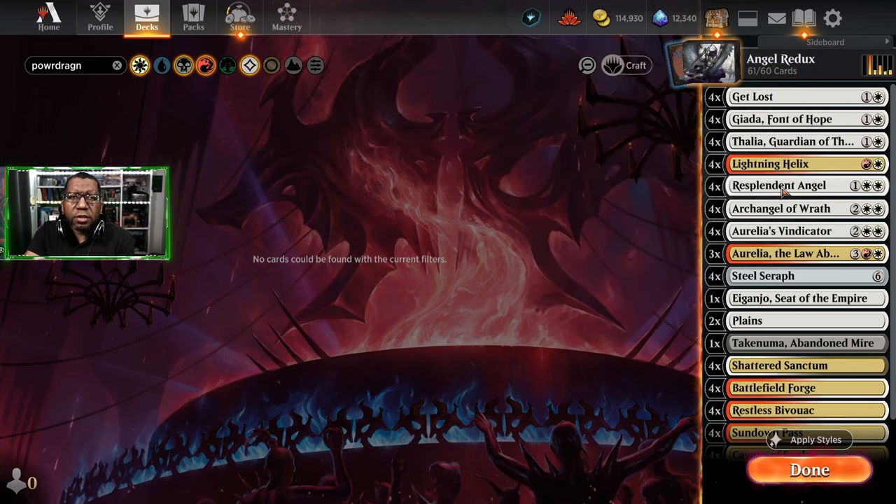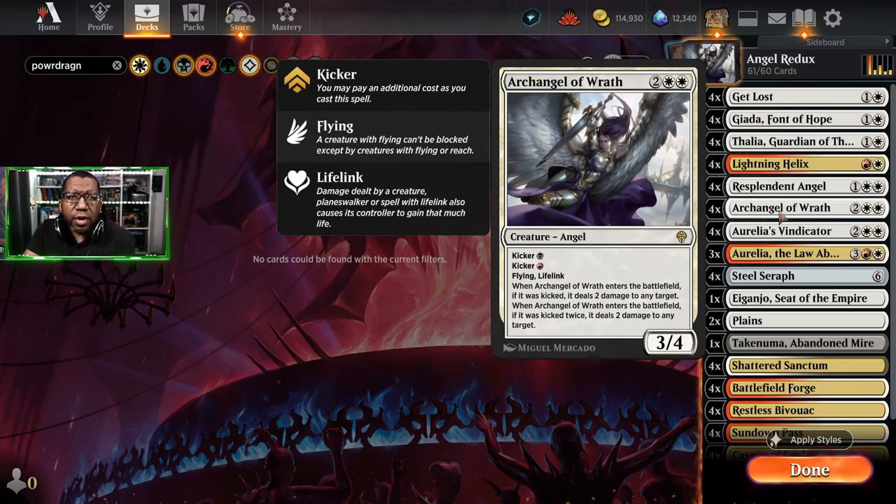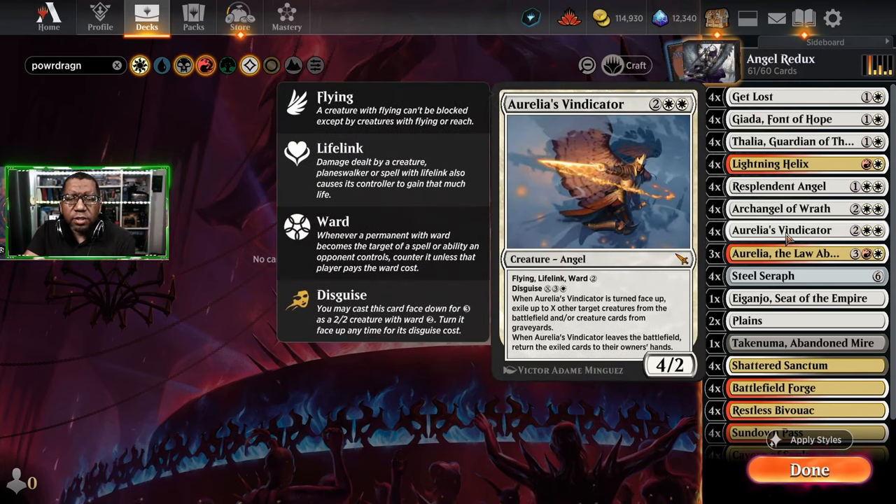We're still playing a full set of Lightning Helix. We're playing Resplendent Angel because we're going all in on life gain, trying to get some free angels. We don't have many quality three-drops so it had to be something. Archangel Wrath can be removal and life gain so we like that. Aurelia's Vindicator is a good option against control decks - it's a sizeable 4/2 flyer with flying and lifelink, which is important.